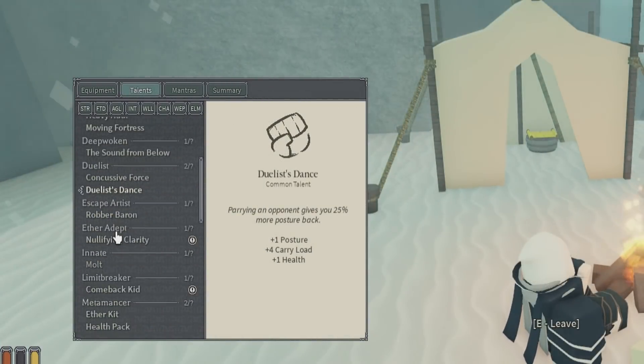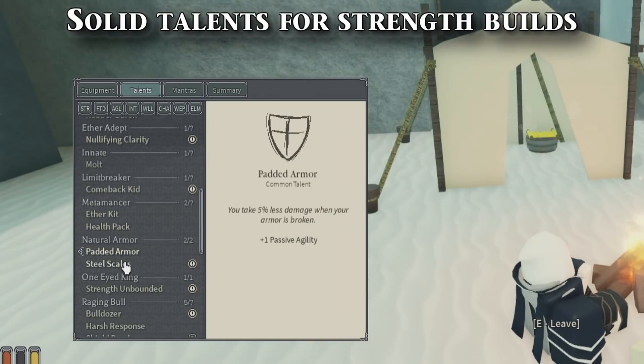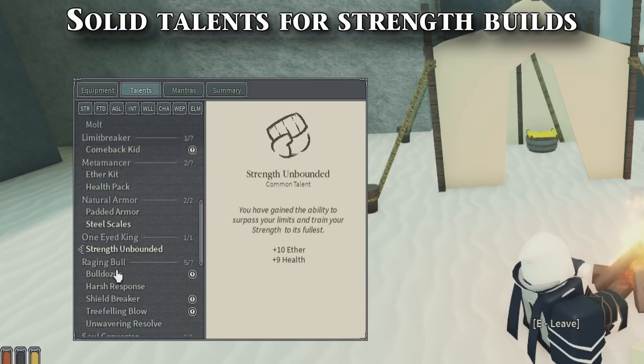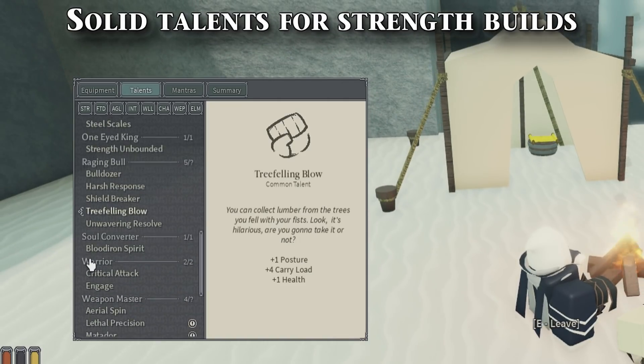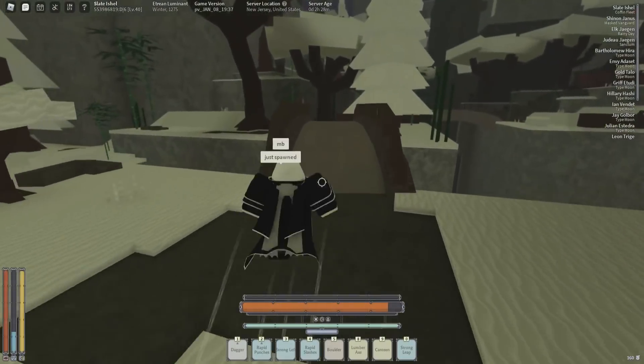Some talents that work really, really well with Strength are the ones where you knock people into walls and it block breaks them — that's very good if you have Strong Left. There's a move called Thresher Claws that actually does more armor penetration, allowing you to do more damage. Overall, the really good talents you want for a strength build are those that do damage to posture, those that block break, things for your heavy attacks, and armor penetration, of course.